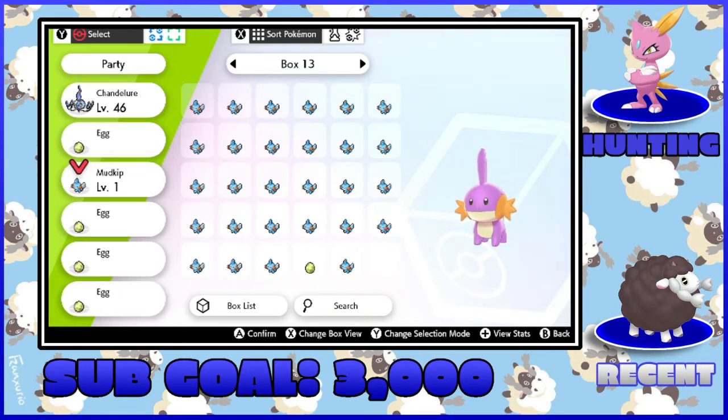Let's do the math — I'm at 360 eggs and encounters for this thing. This is the fastest I've ever gotten a shiny out of the Masuda method, and it's the only time I've ever gotten a shiny out of the Masuda method.